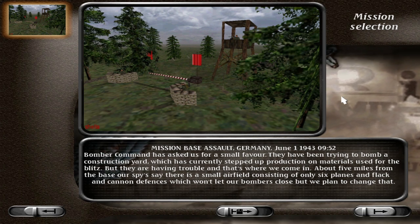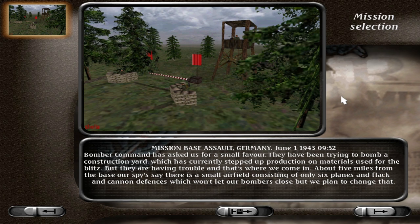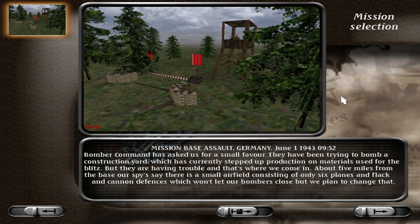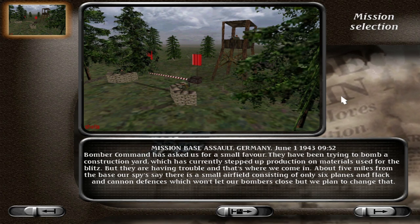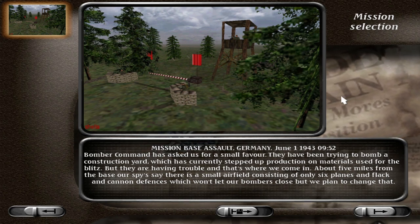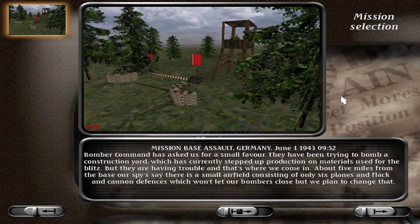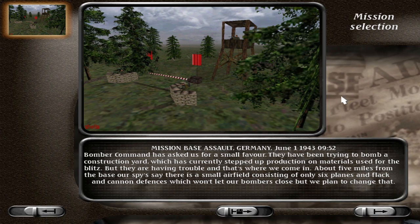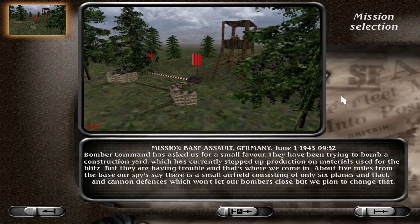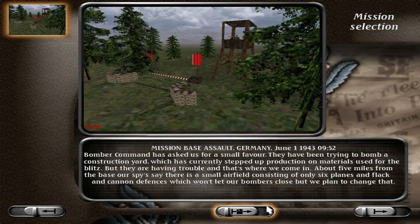June the 1st, 1943, 09:52 hours. Bomber Command has asked us for a small favor - they've been trying to bomb a construction yard which has currently stepped up production on materials used for the Blitz, but they're having trouble. That's where we come in. About five miles from the base, our spies say there is a small airfield consisting of only six planes and flak and cannon defenses which won't let our bombers close. But we plan to change that.